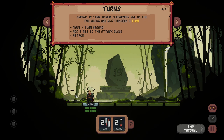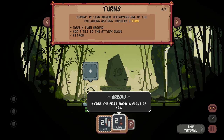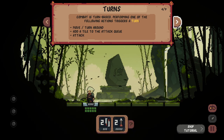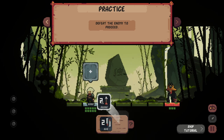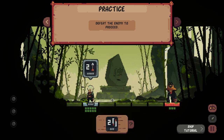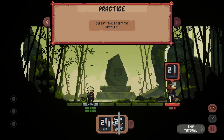Combat is turn-based. Performing one of the following actions triggers a turn: move, turn around, add a tile to the attack queue, attack. Strike the cells in front and behind you. Strike the first enemy in front of you. I think I get it. Defeat the enemy to proceed. We got lucky that he spawned on the other side, so we should be able to get some shots off before they can do anything.